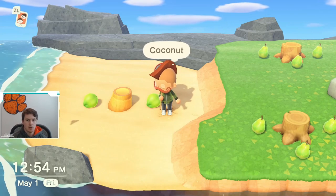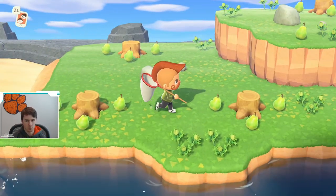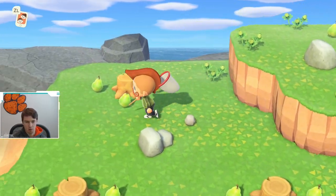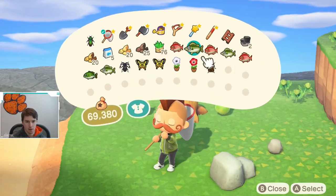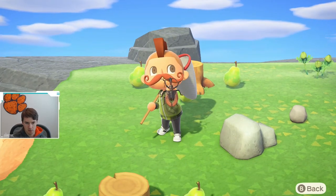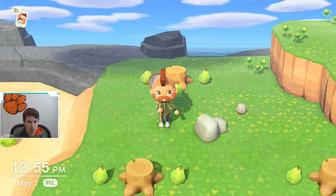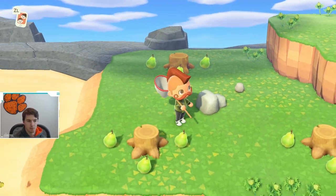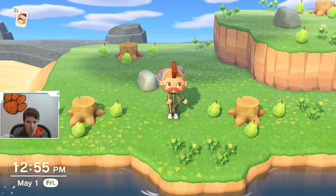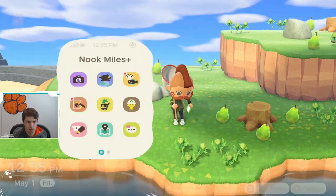So I'm on a Nook miles island — a deserted Nook island — with the Nook Miles tickets. As you can see, I have cut all the trees down. The violin beetle does spawn on the stumps, as you saw, that's where I caught it. The most effective way to catch the beetles that spawn on the stumps is to come to a Nook miles island and just cut all the stumps down and essentially force spawn them.